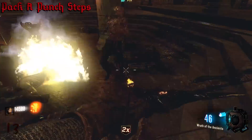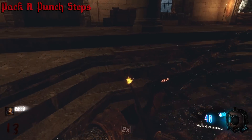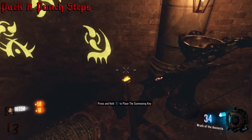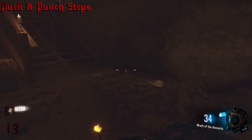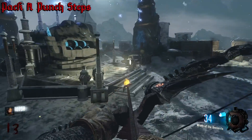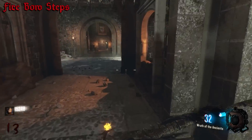Before you go into the church, make a right, and you'll see the Wrath of the Ancients bow box again. Take the stairs all the way up past double tap and back up into the orb room. Here you place the final orb, then feed souls to the center pedestal — that's going to produce the summoning key. Grab the summoning key and place it on the pedestal next to the Shadows of Evil pack-a-punch wall symbols. That wall will break open, revealing stairs up to the top of the castle where the pack-a-punch machine is. There are two steps to complete here for the fire bow and the storm bow.